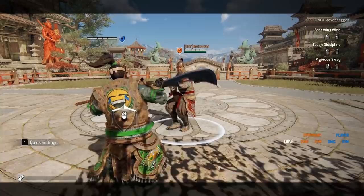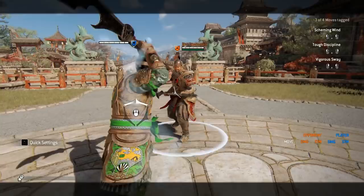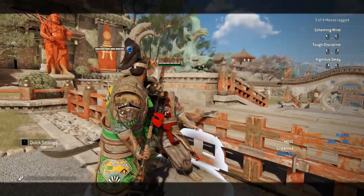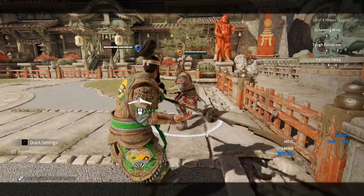So you already know all the gimmicks. He has great dash attacks because they can be soft feinted into 400 millisecond moves. He can also feint them. The only big deal is that if you do feint them, your guard break will most likely miss. His guard break is actually really bad.